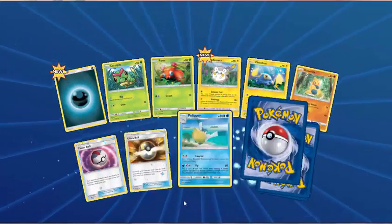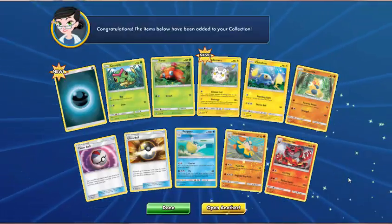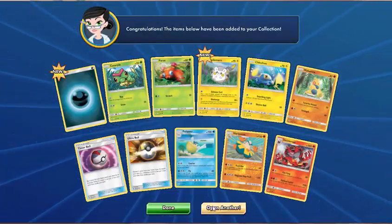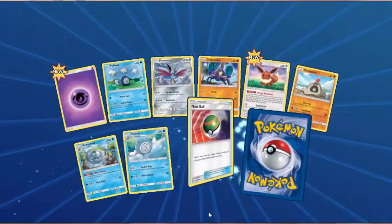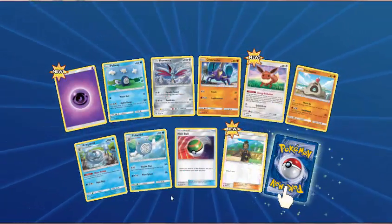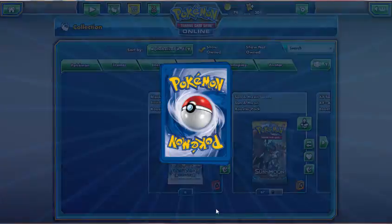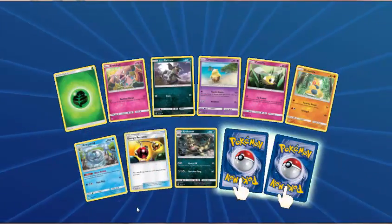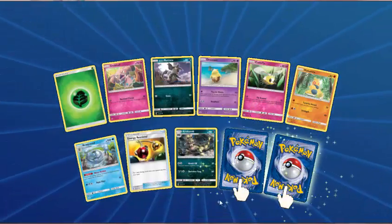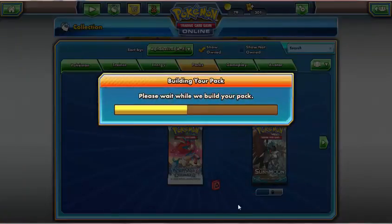I want some ultra rares — give me some GXs. Dark Energy, Caterpie, Paras, Togedemaru, Chinchou, Makuhita, Timer Ball, Ultra Ball, Pelipper — Reverse Hollow is Hariyama again. And Incineroar. Next pack — Psychic Energy, Poliwag, Skarmory, Crabrawler, Eevee, Sandygast, Araquanid, Poliwag, Nest Ball — the Reverse is Howell. And another Bruxish. Grass Energy, Snubbull, Alolan Rattata, Drowzee, Cutiefly, Makuhita, Araquanid, Energy Retrieval, Croconaw — Reverse is Toxapex. And a Masquerain. Not liking these packs so far.